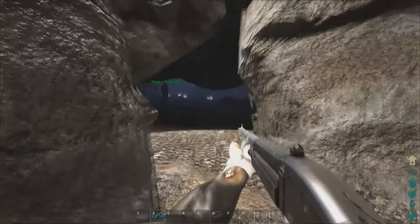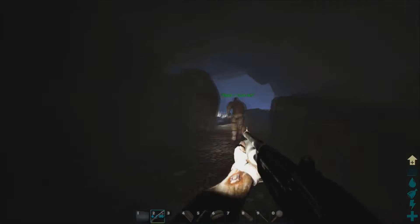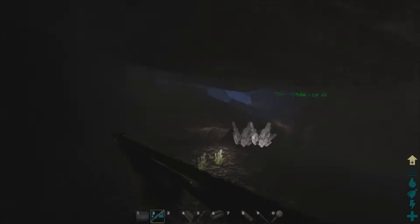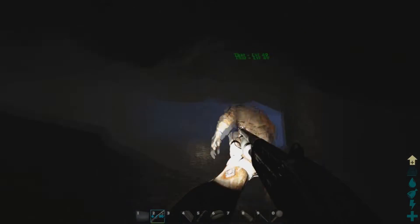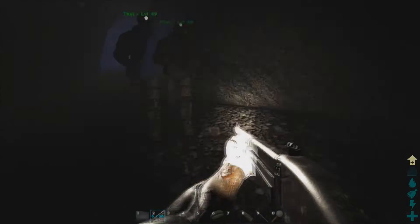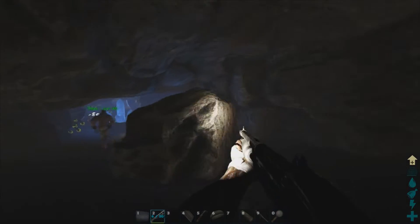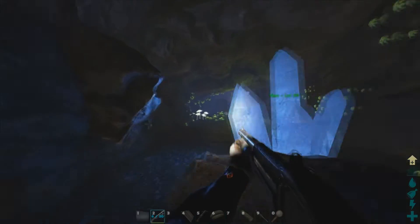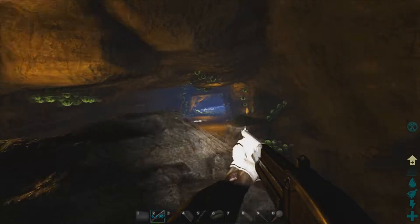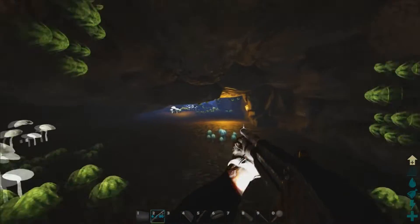Let's check out the cave. This is one cave entrance out of five that take us to the main cave underneath the volcano, which is the main cave on the island. Just the tunnel system for the caves took a week to build. It's a really tight cave — it actually reminds me of a real cave.